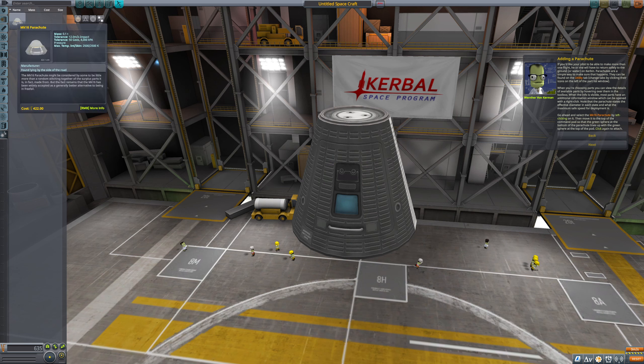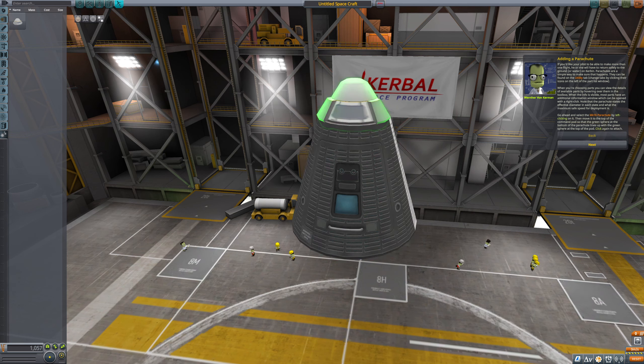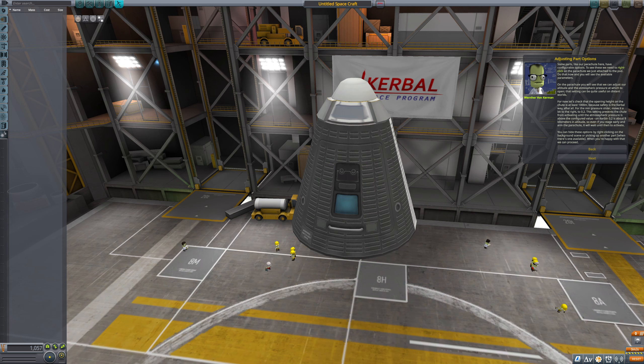Cool, awesome. Some parts like our parachute here have configurable options — right-click the parachute to see the available parameters. You will see that we can adjust the altitude and the atmospheric pressure at which it opens. That setting can be quite useful on distant worlds. For now, let's check the opening height on the chute is at least 1,000 meters, because safety is the Kerbal way, after all. For the minimum pressure slider, move it a bit to the right to 0.2.